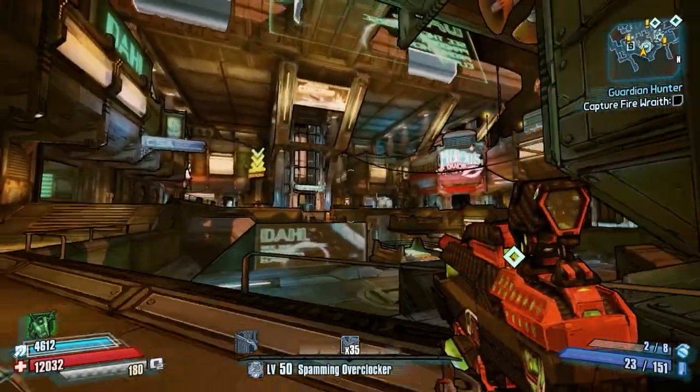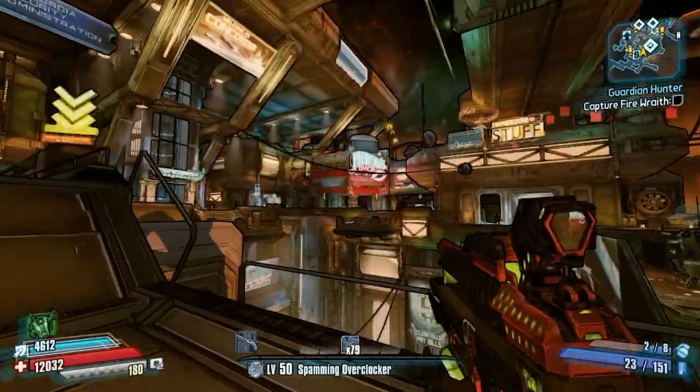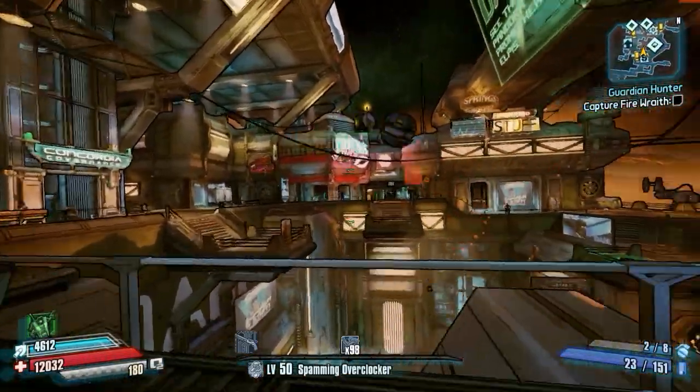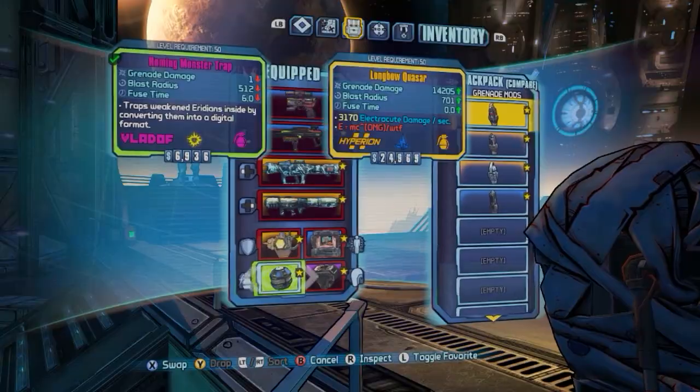And the thing about this is it also builds up your frag stacks, since I'm still throwing a grenade, so you can see here I'm going to go ahead and max it back out to 100, and get all that extra gun damage, fire rate, and reload speed back, which is really nice. And that's basically it, so all you have to do is just keep spamming them and build up your frag stacks, and then switch back out, and you're set.